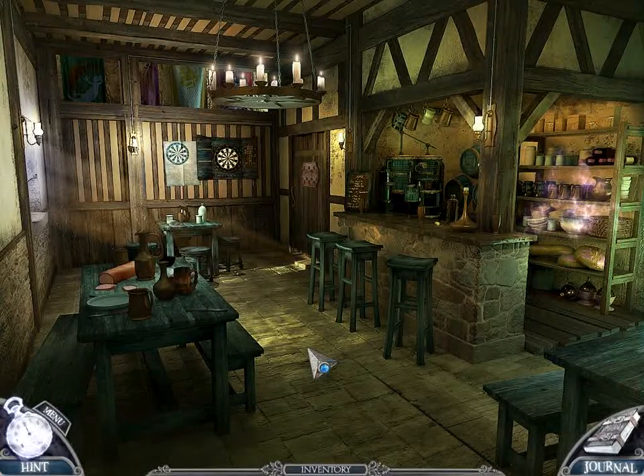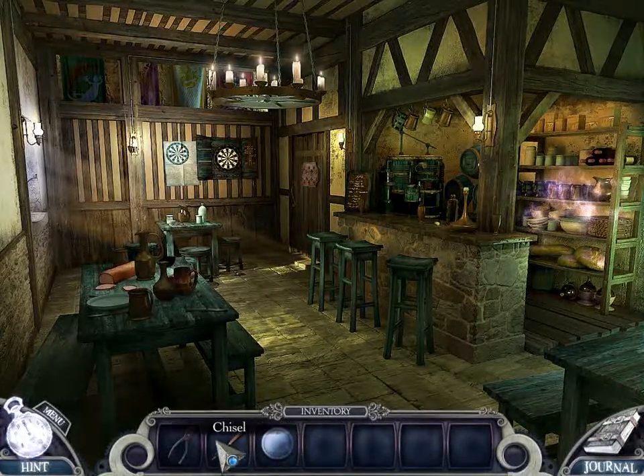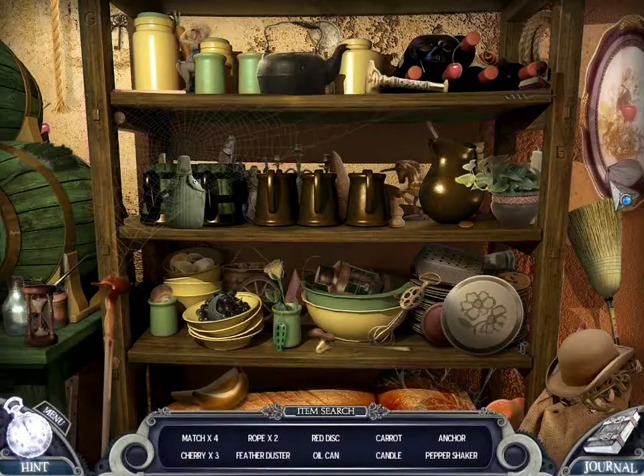Hello everyone, welcome back to Fairytale Mysteries: the Puppet Thief. I am Bubonic Zombie. Last time we saw the creepy dude take off with Silver Magician's daughter, and she was on strings. So now we have a hidden object scene, and we also have pliers, chisel, and a blue disc. I'm looking forward to what this game unfolds — it has been grossly entertaining, as well as intriguing and mysterious.